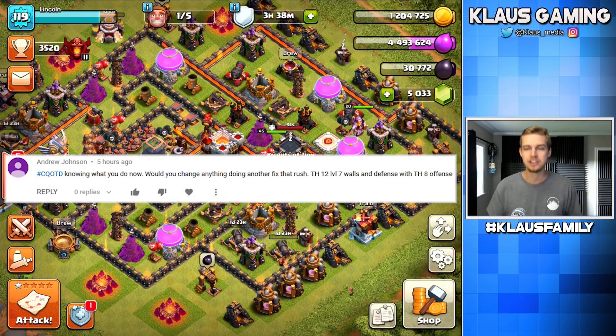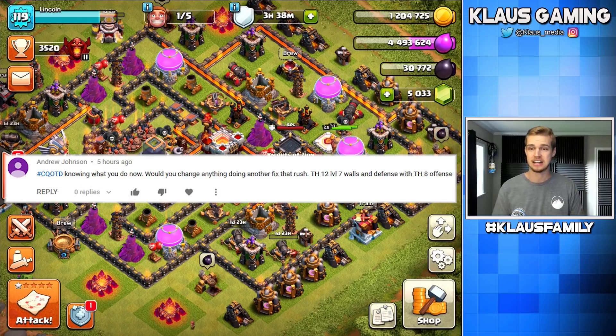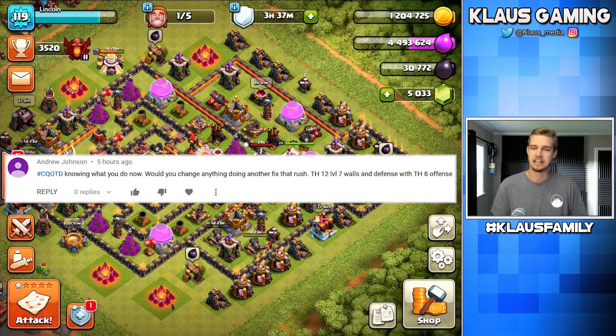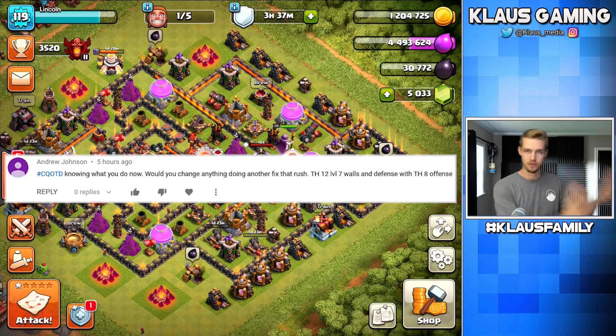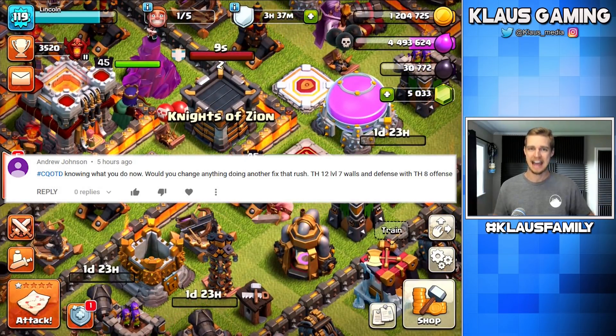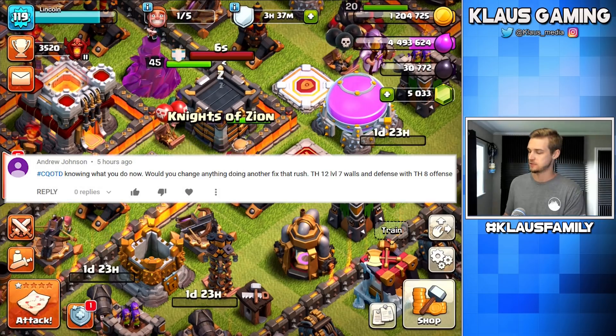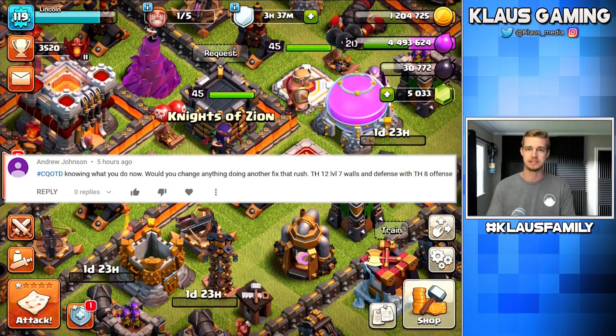Just working along the line, upgrading the defenses based on how much they cost — I didn't necessarily do that in Fix That Rush but I definitely did it here in Fix That Engineer. I would definitely stick with the program I've been sticking with here: getting the elixir done as soon as possible, pouring 100% of the dark elixir into the heroes, then once the elixir is done in the lab, moving on to dark elixir in the lab. Your goal would be to have your heroes maxed before that happens. So Andrew, thank you for the question. The bottom line is no — I would stick to my guns and do exactly what I did again.